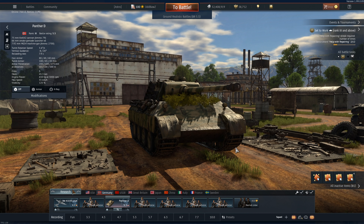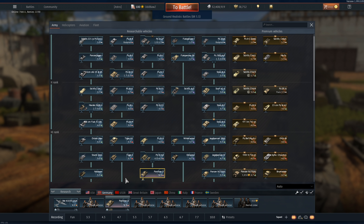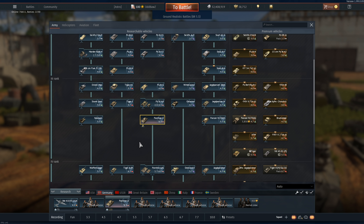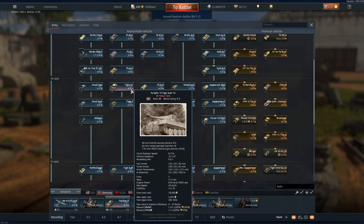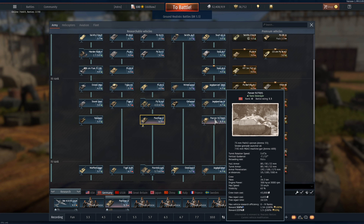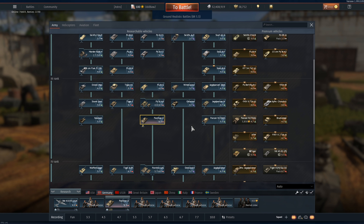Now, one thing I want to point out before we get on with the rest of the video: 5.3 for Germany is super strong. We've got the Nashorn, the Tiger H1, we've got the Panther D now, and the Panzer IV/70. There's other tanks as well that can do surprisingly well at lower BRs and at this BR itself. If I was to run this lineup, I'd probably bring the Wirbelwind along with me as well.